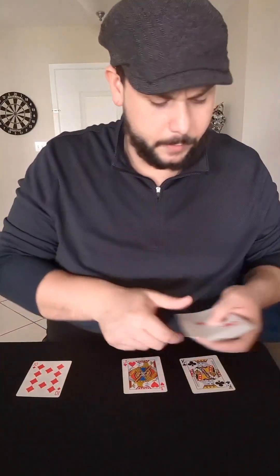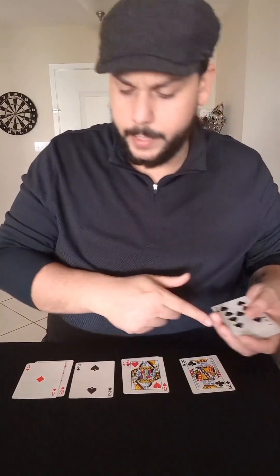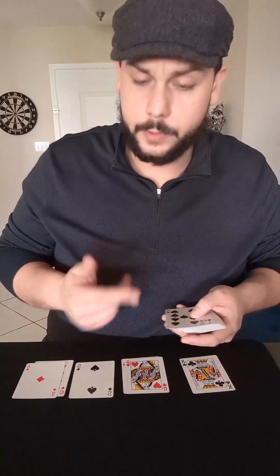And from a mixed-up state — this is actually mixed up now because the spectator shuffled it — I'm going to show you the easiest way to get into stack. If you go through, you're going to go into CHSD order: clubs, hearts, spades, diamonds. So let's put hearts here, diamonds here, clubs here, and spades here, and go through and just separate all the suits.